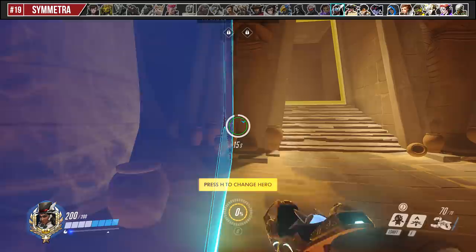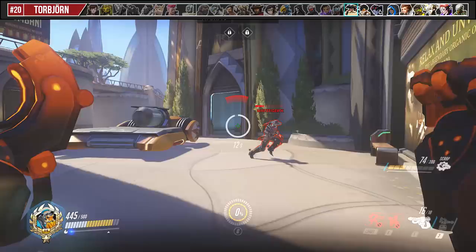For Torbjorn, use your instant 300 armor from Molten Core to bait enemies into committing on you, then turn the tables. You can also use the extra tankiness to body block and build up your turret if it's not already set up.